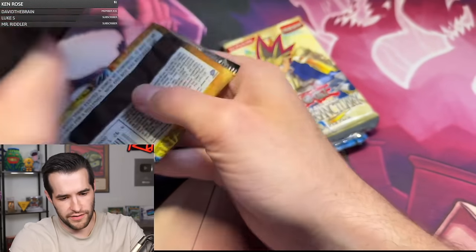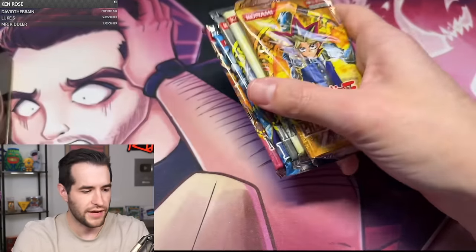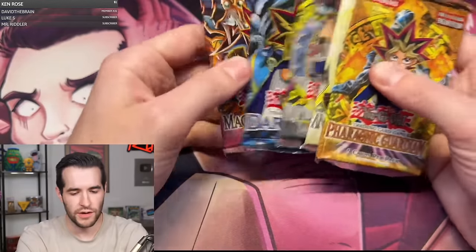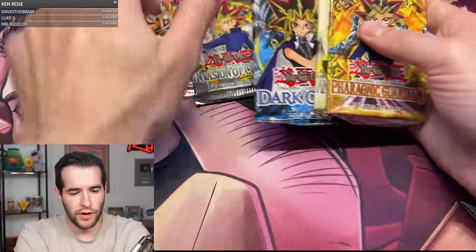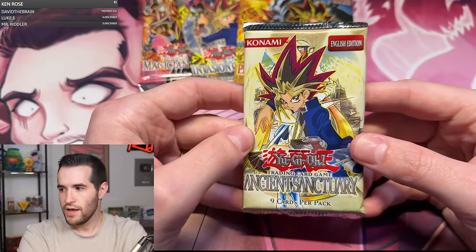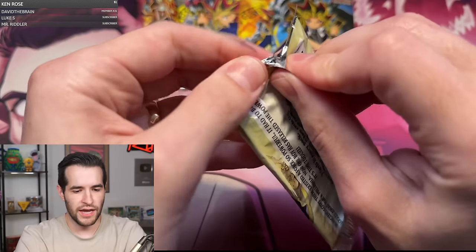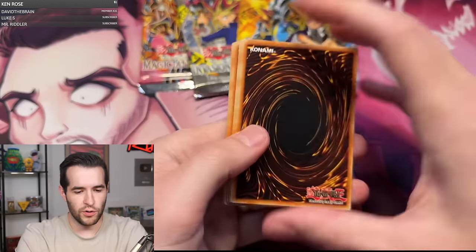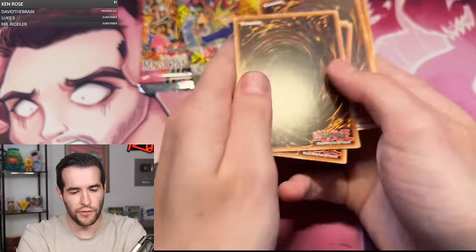Pharaonic Guardian's trying to chill out in there. Five packs right here — let's get the tin itself over here. The usual order I like to do for these is: you end with MFC and IOC, you have Pharaonic Guardian in the middle, Dark Crisis, and then you have Ancient Sanctuary to start. So Ancient Sanctuary — let's see if we can pull something awesome right here. 2004. Can we get an Ultra Rare, Secret Rare, something like that? Four from the back.